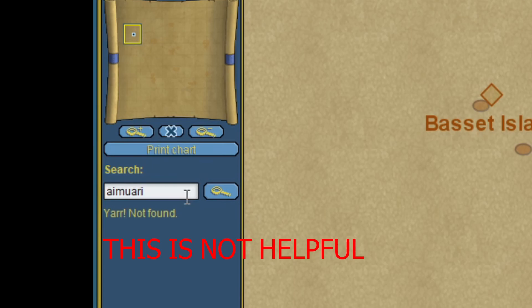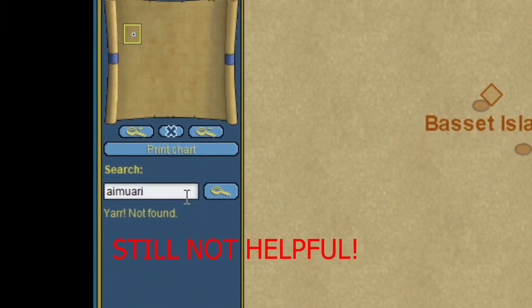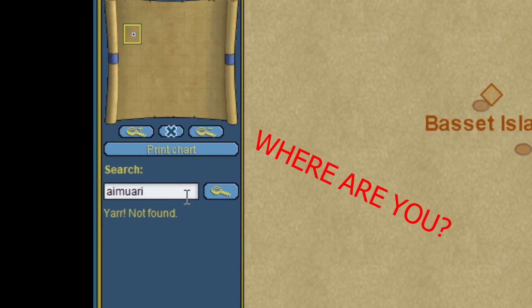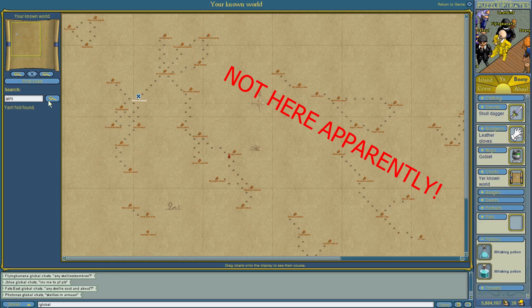It's especially difficult if you haven't even discovered the island in the first place. I guess the intention was to get people to travel to new islands and explore them, but if you can't actually get to them in the first place then it's just an inconvenience.